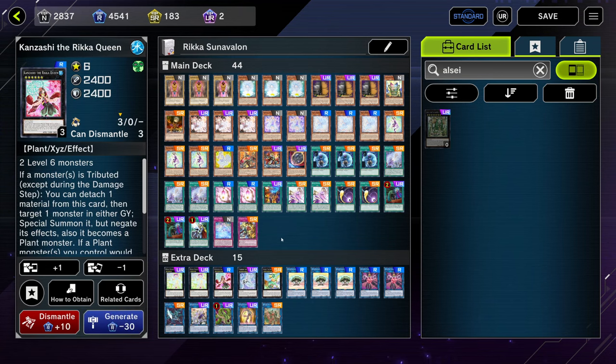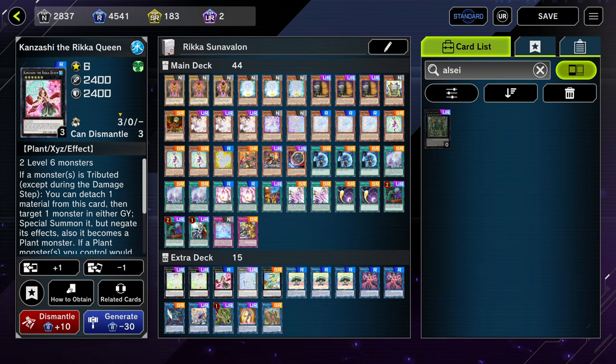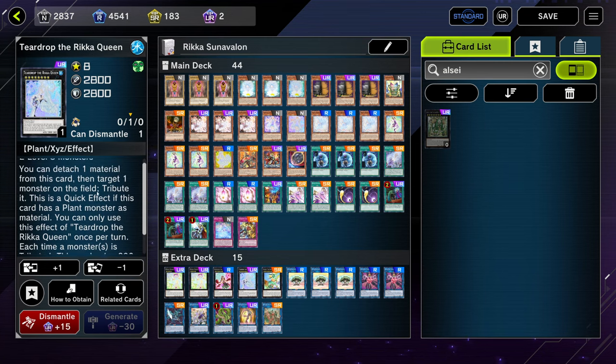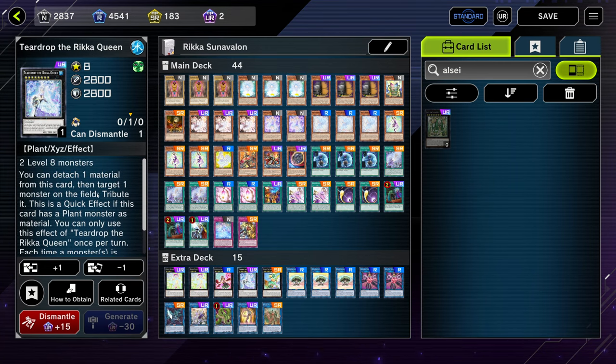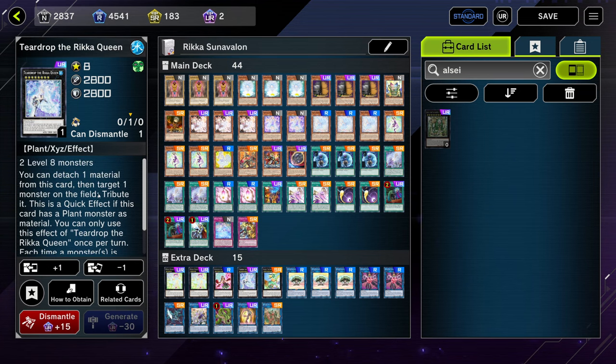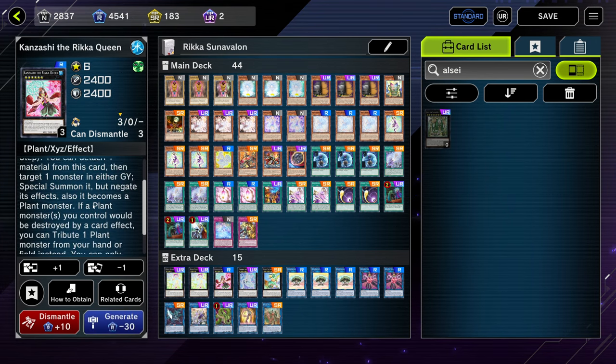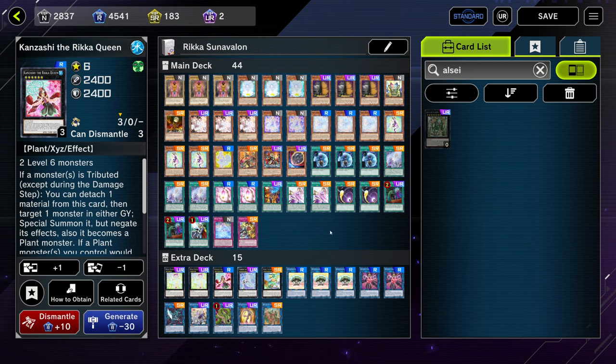The main thing we're playing Kanzashi for is the Kanzashi OTK. If you put Teardrop and Kanzashi on the field you can do exactly 8,000 damage. Teardrop is a quick effect — if you have a plant monster attached to it, you can detach a material, target a monster on the field and tribute it. It gets over destruction effects because it's tributing, not destroying, and it gains 200 attack each time a monster is tributed. To kill your opponent: attack with both Teardrop and Kanzashi directly for 5,200 damage, then use Teardrop's effect to tribute itself. Then use Kanzashi's effect to target the Teardrop and special it back from the graveyard. They're at 2,800 — you attack with Teardrop for 2,800, which is exactly 8,000 damage.